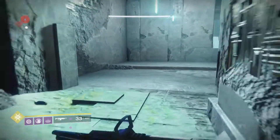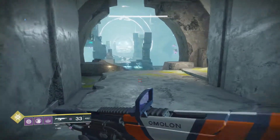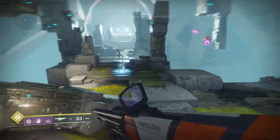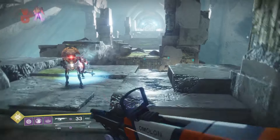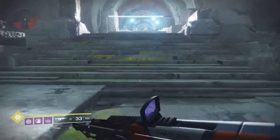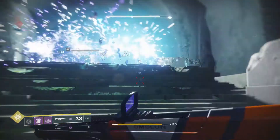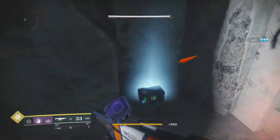Run past these guys. When you get to this room — a big long hallway with a light at the end — you're going to jump across the gap. You'll come out to all these Vex; they're going to aggro for no reason. Then we're going to jump to the right and this will be the second chest.